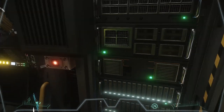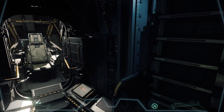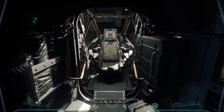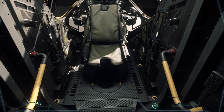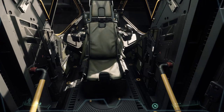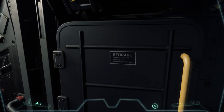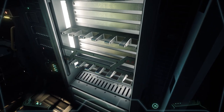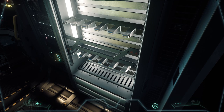Welcome aboard the Drake Herald. To the right-hand side of the computer terminal in the center of the ship is the switch to open and close the main external door. The pilot seat is up the front at the pointy end, exactly where you'd expect. It's a pretty basic, no-frills cockpit — but it's a Drake ship, so that's what you get. A little bit of storage to the left, a weapons locker to the right, and the main computer terminal in the center of the room.